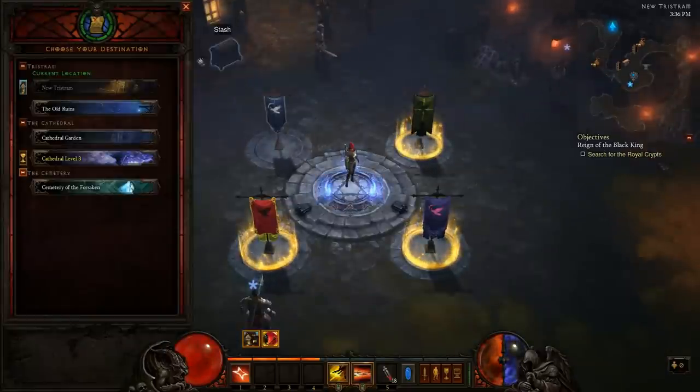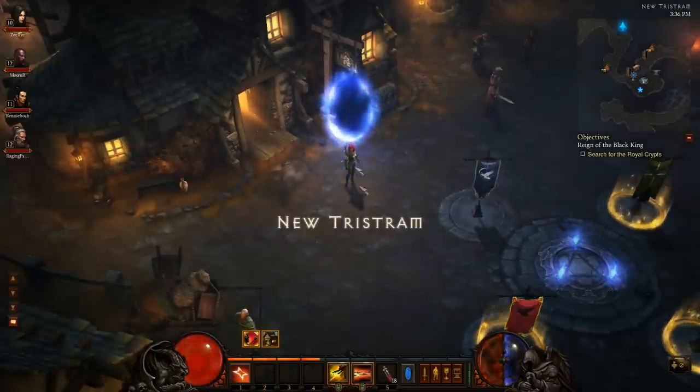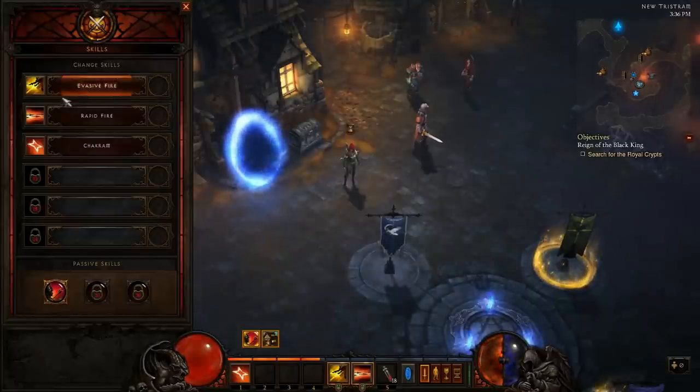The town portal works like the portal in Diablo 2. I'll go to the old room, click the town portal, and it opens a portal to go to the main town. Now I'm back in town, and I can just go back to the old room by clicking back into it.